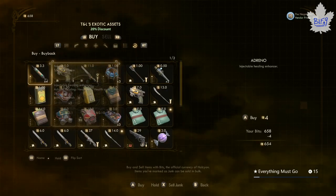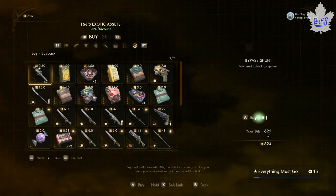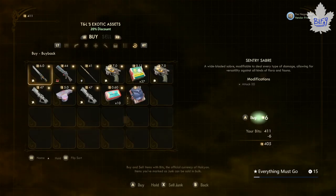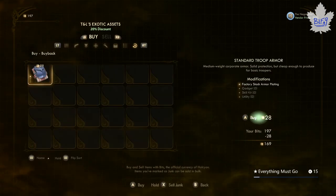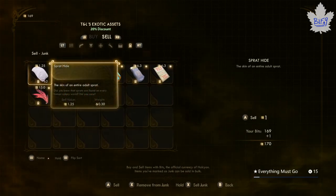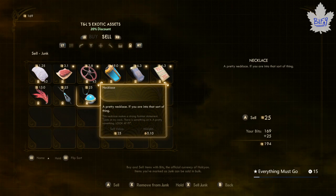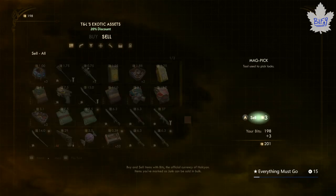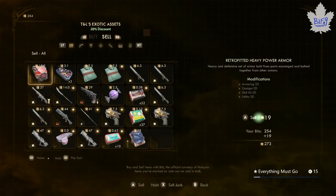If you have more expensive stuff, the progress goes up quicker. On the bottom right you can see the achievement tracker going up. This is a way to cheese this achievement — otherwise you'd have to pick up a whole bunch of stuff and keep selling it, which would take a lot more time. You could do this in under 10 minutes. If you have a bunch of expensive stuff, you can sell it, buy back, sell it, buy back, and it'll keep adding progress to the achievement.